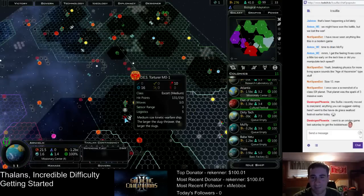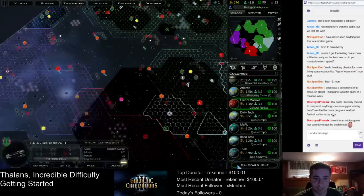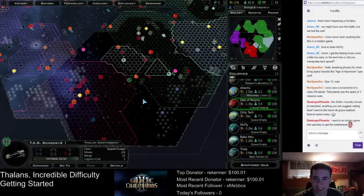Look at this — they have 16 points of shielding, but they have very little in the way of weapons. That's kind of silly. I don't know why they would do that. AI is kind of stupid in this game.